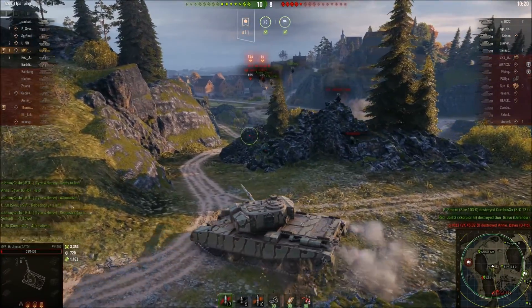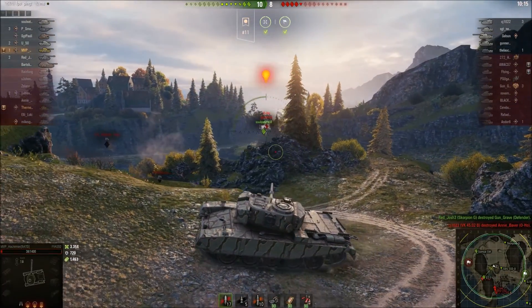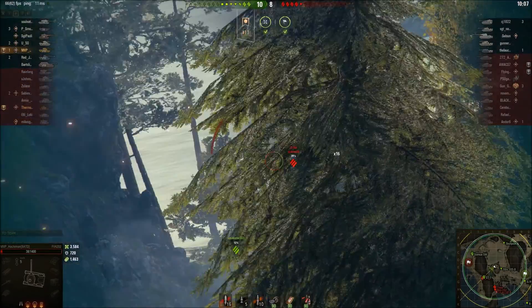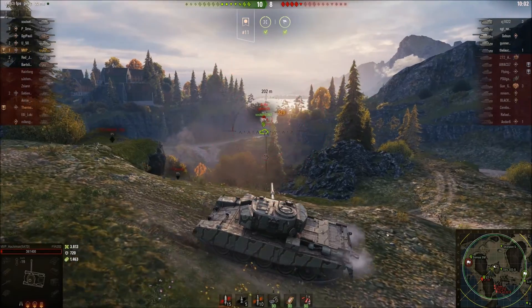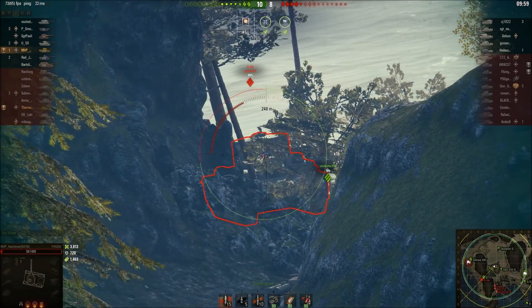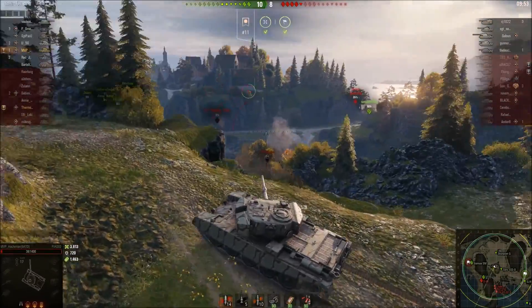We've cleared the field, but the enemy heavy tanks have pushed around the southern horn, taking out all of our heavies. My buddy is dealing with an O-Ho right here. I go up to the top then decide to back off, fire one, and pin the O-Ho. I'll aim this one more closely. The O-Ho's turret — if you can hit it just above or below the gun on that flat spot, you can pen it with a medium tank. That shot missed; it hit the edge of the rock, but the O-Ho's back around the corner.